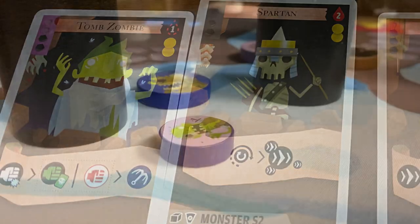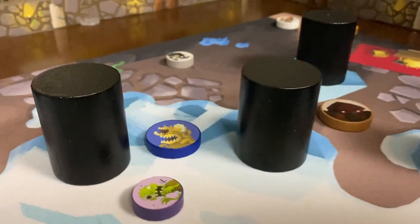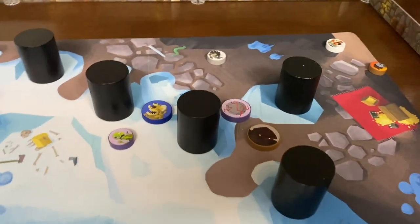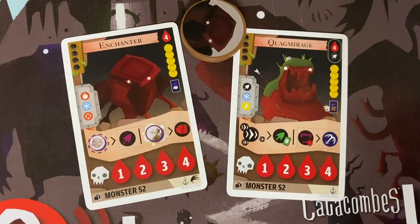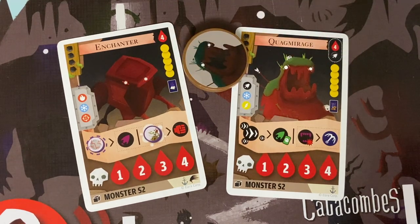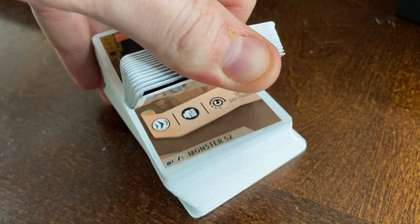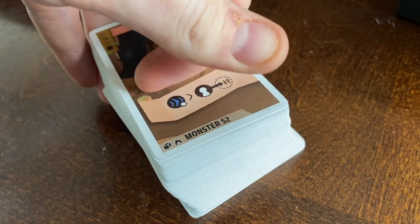All of these are strategically interesting and thematically compelling, and the new monsters — in particular the devastatingly strong Quagmirage and Enchanter Lieutenant pieces — make for great new options during gameplay. But if I were to point at the single thing that I like most here, it's the deck of monster cards that can be used in place of their originals for every pre-existing third-edition monster to date.